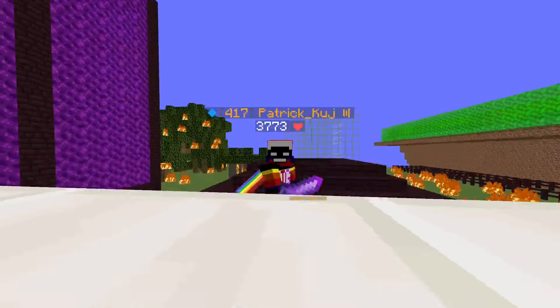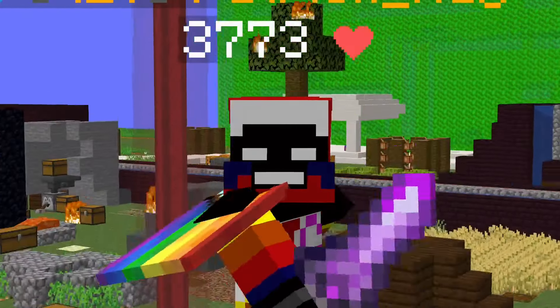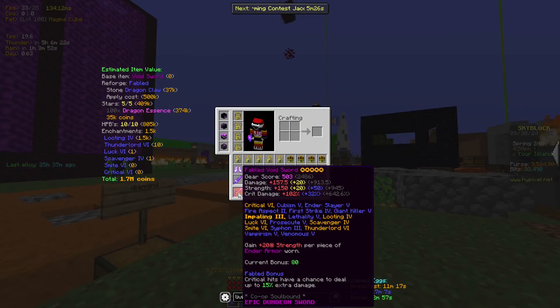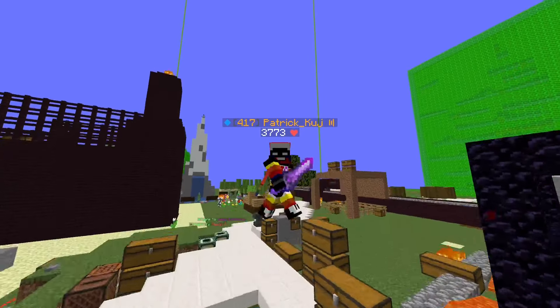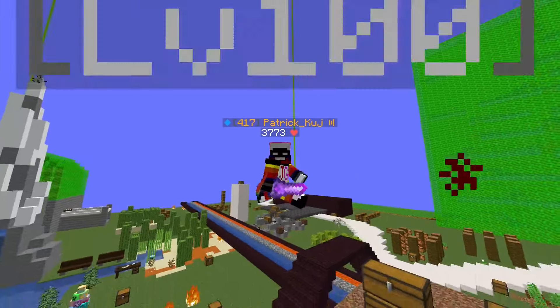The equipment is extremely cheap — you can literally just pick it off in the end game if you follow the quest line. I highly recommend dungeonizing the Void Sword. The most expensive thing on it is applying Hot Potato books. The essence is kind of cheap as well. It's also Catacombs 8, so you can get that really quickly if you know what you're doing.